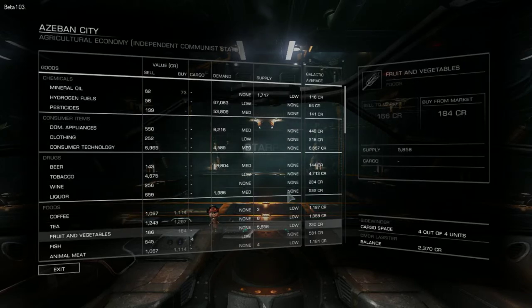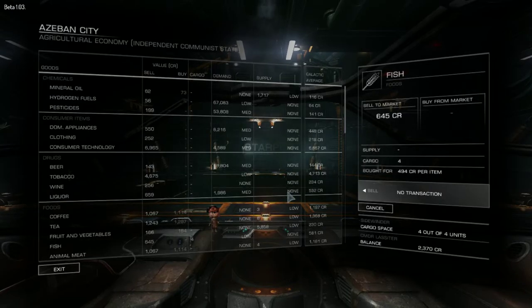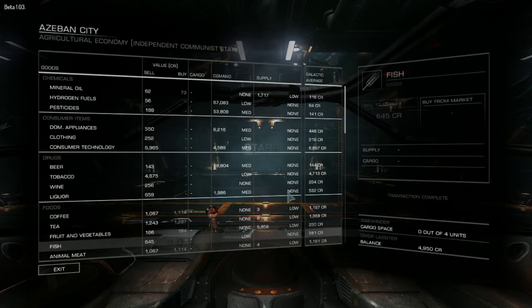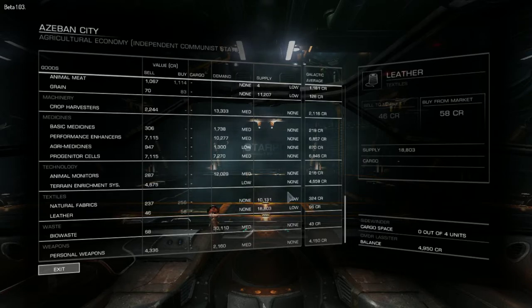So I'm selling a load of fish. It sells for 645 — that's pretty good. Made 600 credits just on that one little run. Takes me up to 4,950 credits. When I get to 12,000 I can buy a cargo hauler so I can make more money. Right now I can only haul 4 tons, but with a cargo hauler I can haul 16 tons. I'll be able to make a lot more money in less time.